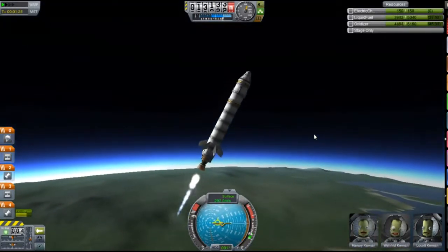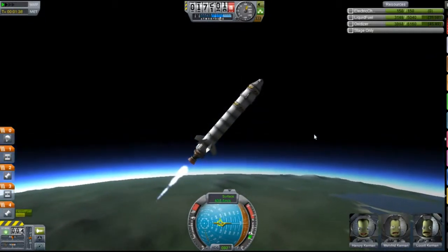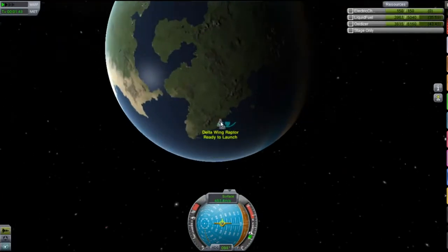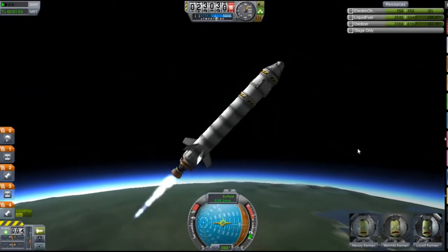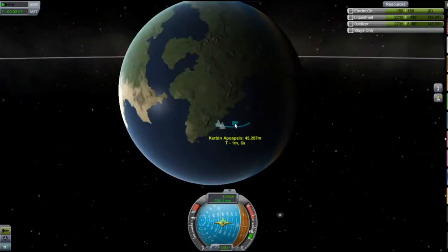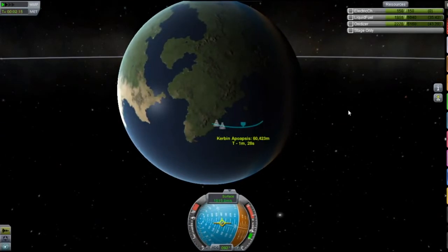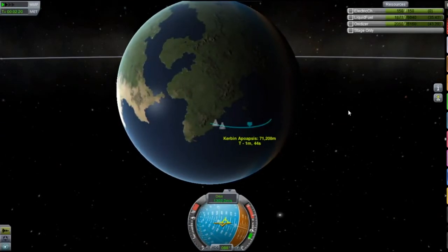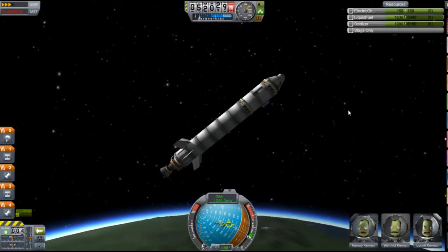I'm starting the gravity turn, just kind of getting this into a stable orbit. Kerbal X is actually the first ship I ever docked to a station — I obviously put a docking port on it and some RCS, and flew it in. Although I wasn't actually entirely aware of RCS controls at the time, so I did it mainly on engines. It went horribly and I smashed some solar panels. I didn't used to be very good at the game at all, and I'm not even sure if I still am.